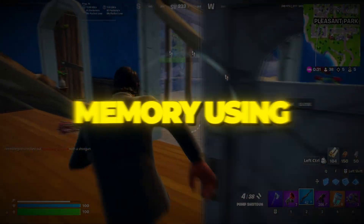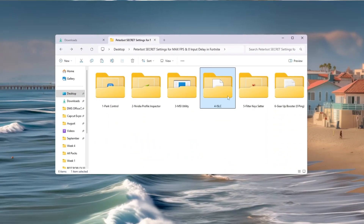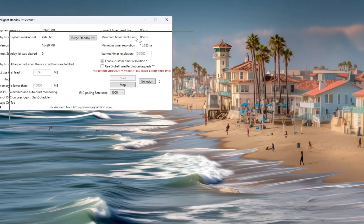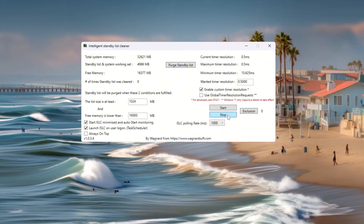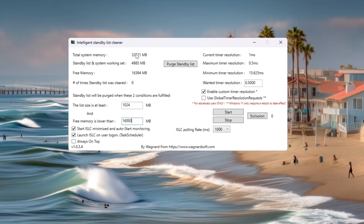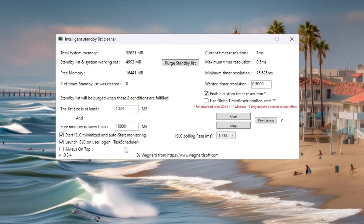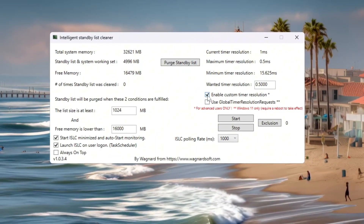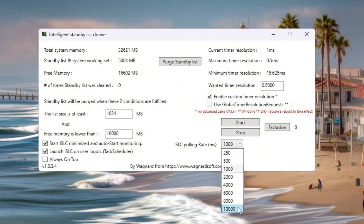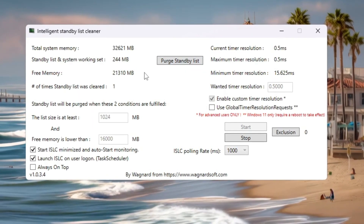Step 5: Optimize System Memory using ISLC for Fortnite. RAM plays a big role in gaming. Sometimes Windows keeps unused memory stored, which slows Fortnite down. To fix this, we use ISLC — Intelligent Standby List Cleaner. Open ISLC. At the top you will see your system's total RAM. In the Standby List section, type half of your total RAM — for example, if you have 32,000MB RAM, type 16,000; if you have 16,000MB RAM, type 8,000. Check these boxes: Start ISLC Minimized on Launch, Launch ISLC on User Logon so it runs every time you start your PC, and Enable Custom Timer Resolution — set to 0.50. Leave ISLC Polling Rate at 1,000, but if your PC is very slow, change it to 10,000. Now click Stop, then Start, and finally click Purge Standby List. This will clear unused memory and free up space for Fortnite, making your game run smoother with less lag.